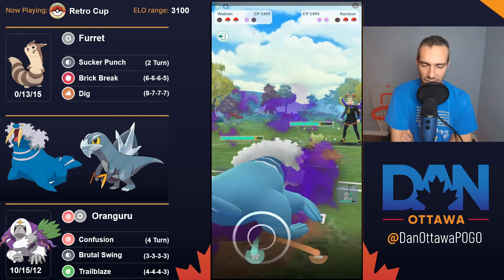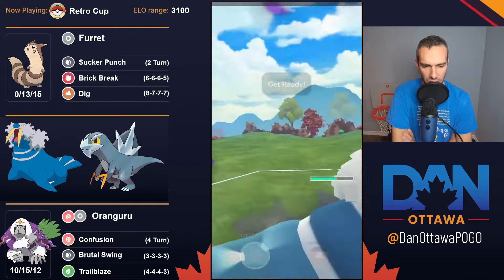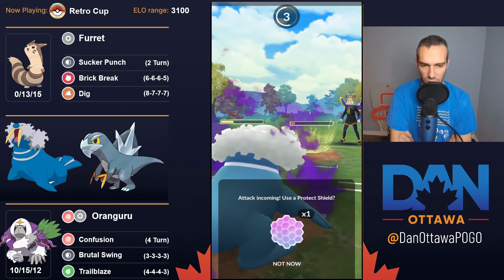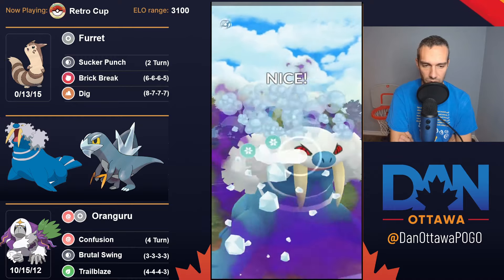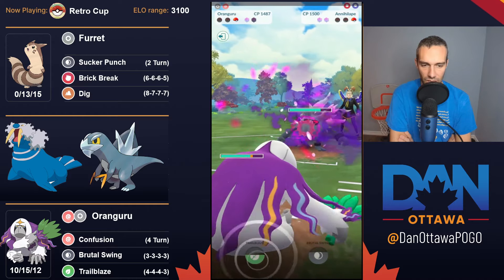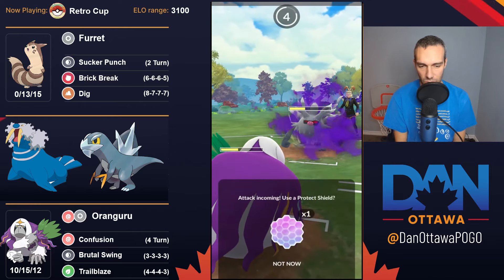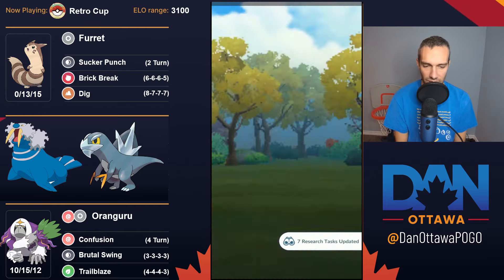They have a Kecleon — I've seen a couple of these now. It has Sucker Punch with Aerial Ace, and I've definitely seen that combination multiple times. That Icicle Spear does a lot of damage. I live with like 1 HP and get another move off. Normally with two shields I never recommend throwing a charge move, but Trailblaze is one that boosts attack, so I think it is worth throwing. Then I need to decide: is it Close Combat or Rage Fist? I call the Rage Fist bait — it is — and I take it out for the win.